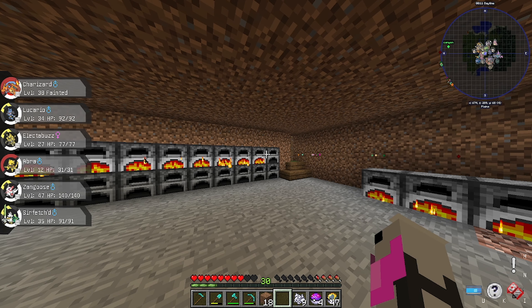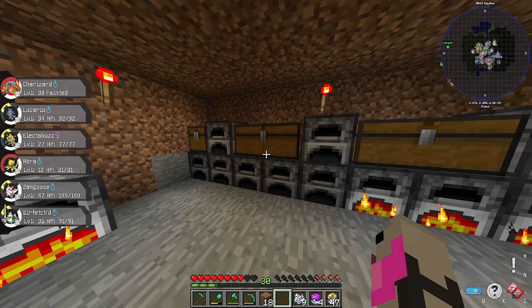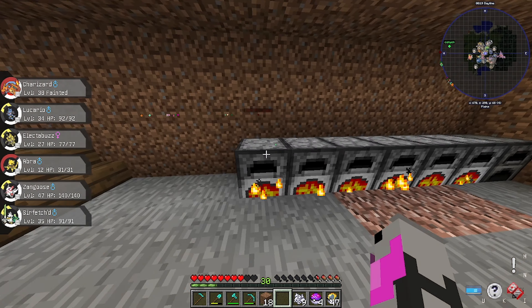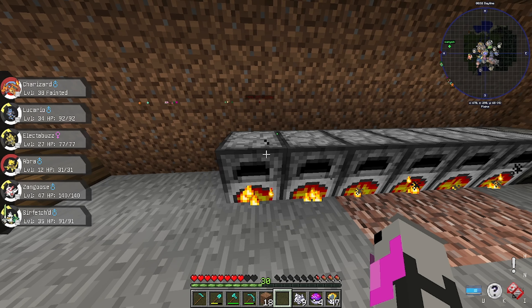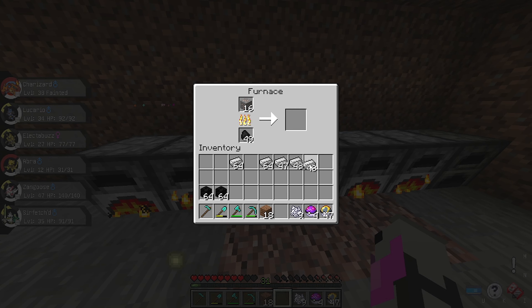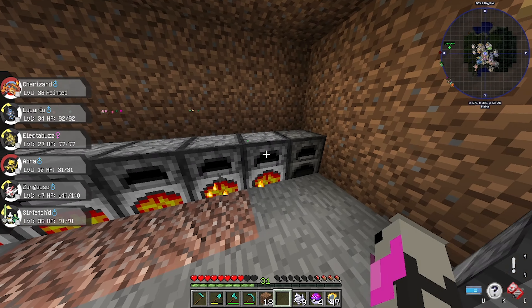Welcome back to another video. In this one, we're gonna try to catch a Ditto using the Meltan method. The Meltan method is where you smelt iron ore, silicon ore, bauxite ore, or gold ore, and once you take the ingots out, there's a chance that Meltan will spawn.